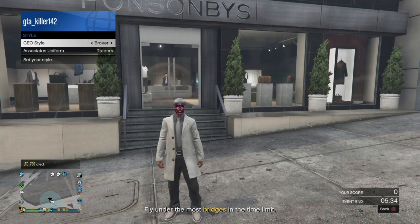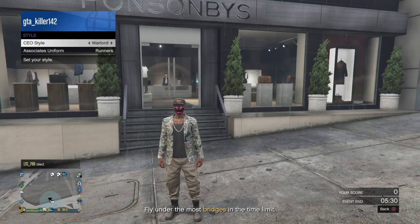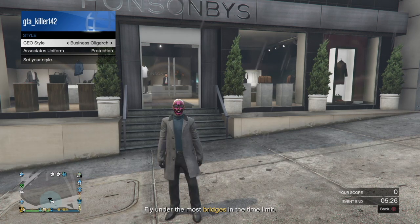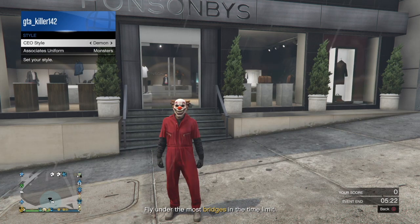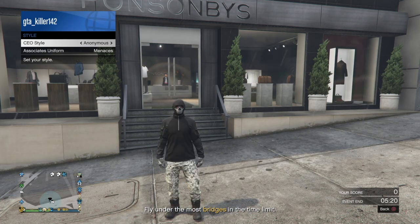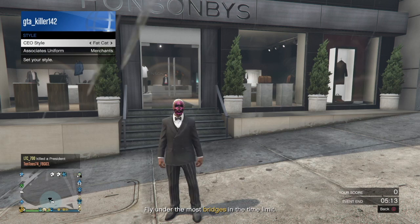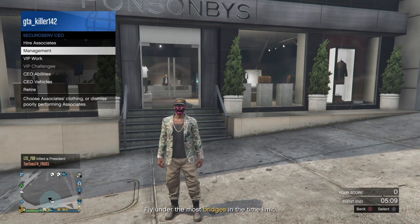You're going to want to put on the Warlord — that's to get the tan joggers. Or if you want to get the black ones, you would go to Recon Leader. But I'm gonna be getting the tan one so I'm gonna just go back to Warlord, and then after that you're good. Just want to back out.